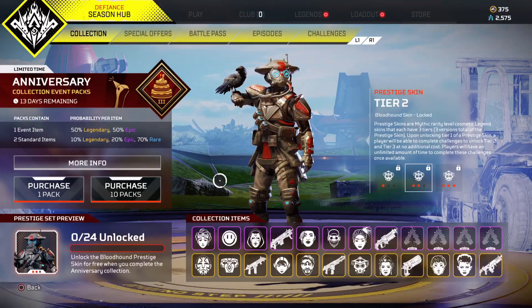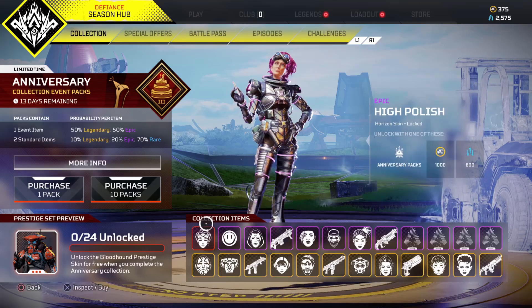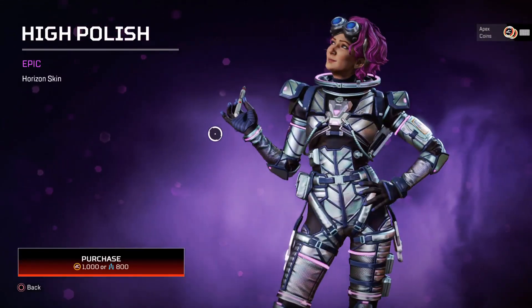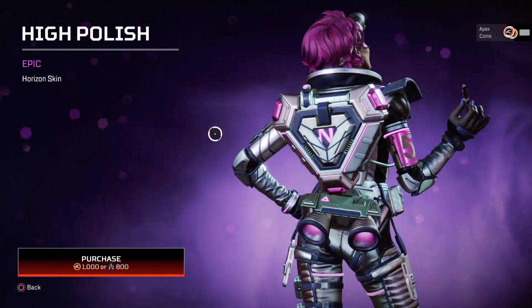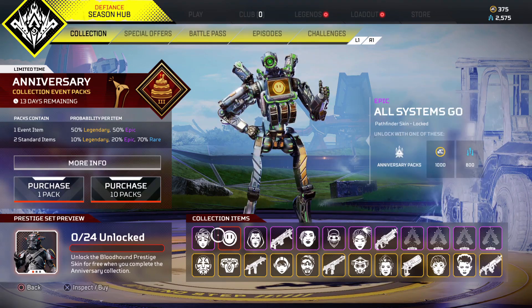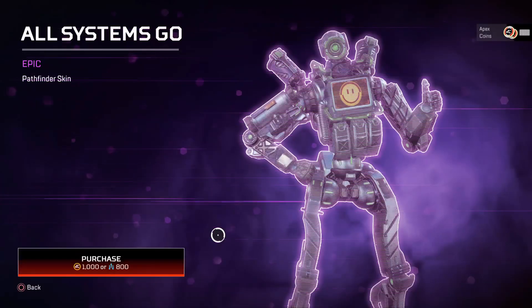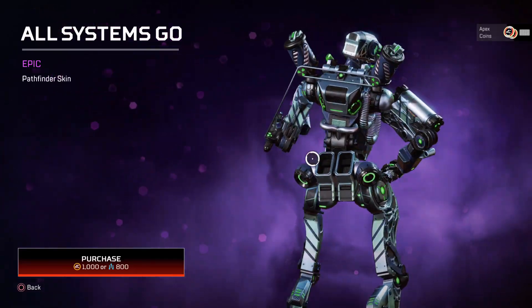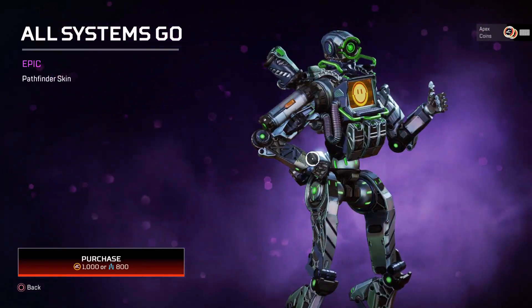Let's move over to the items now, starting with the purple ones. The first one is a skin for Horizon — I'm really liking these skins so far. Collection event skins are normally a lot better than other events, though some of those can be a disappointment. Here's the Pathfinder skin as well.